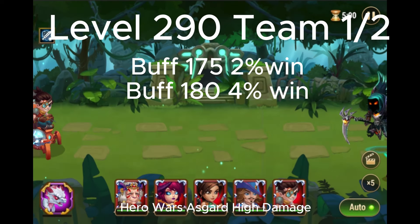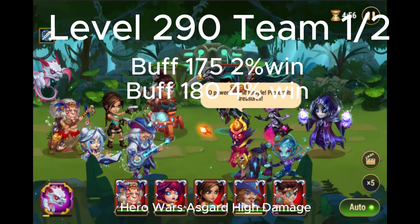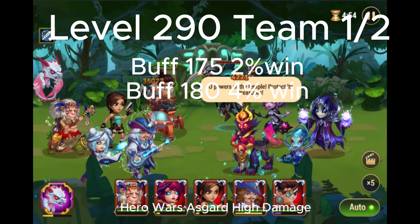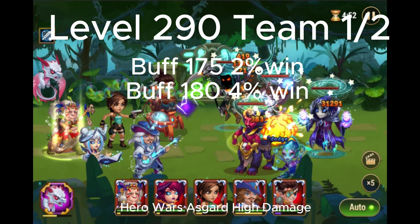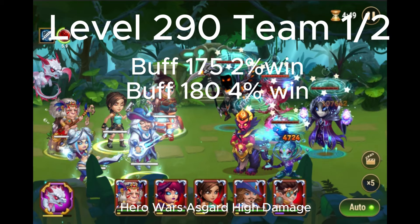For team 1, buff 175 has 2% win and buff 180 has 4% win. It's worth going to 180 but don't go to 185 because then the win percentage will drop again.